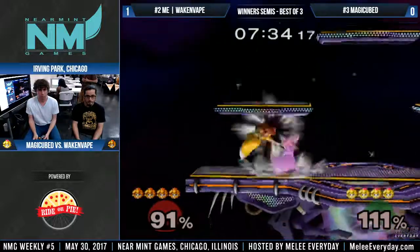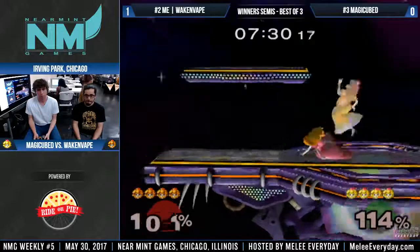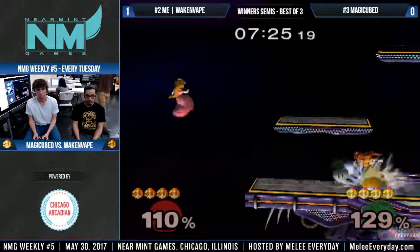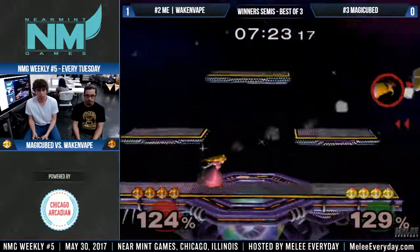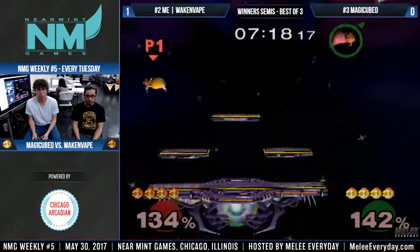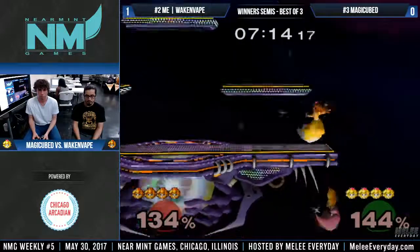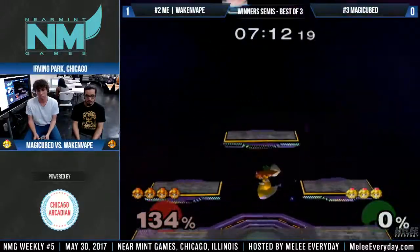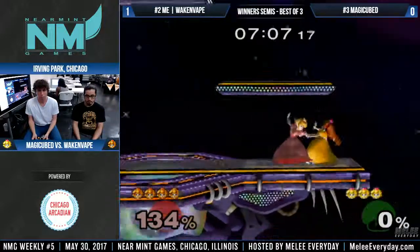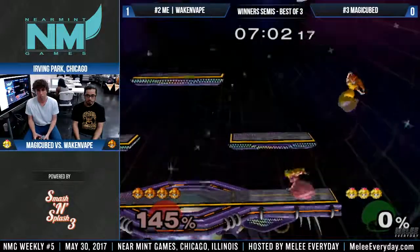We see Magic Cube opting for the platform after he went to recovery two times — let's see if he does it again and maybe we can catch on to that habit. Oh, counter fair — that's not working buddy. Big read on top of a not-so-good situation, almost a good air dodge. See, if melee was on paper we'd all be like the smartest players known to man, if there was no execution barrier.